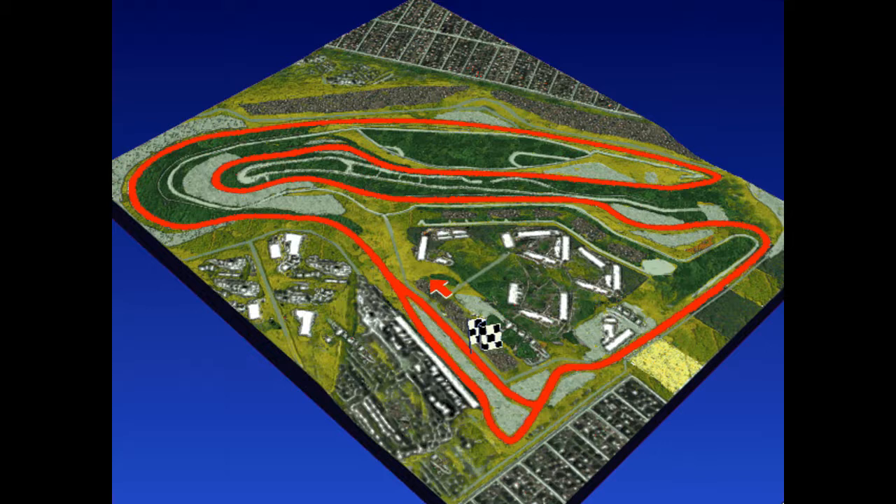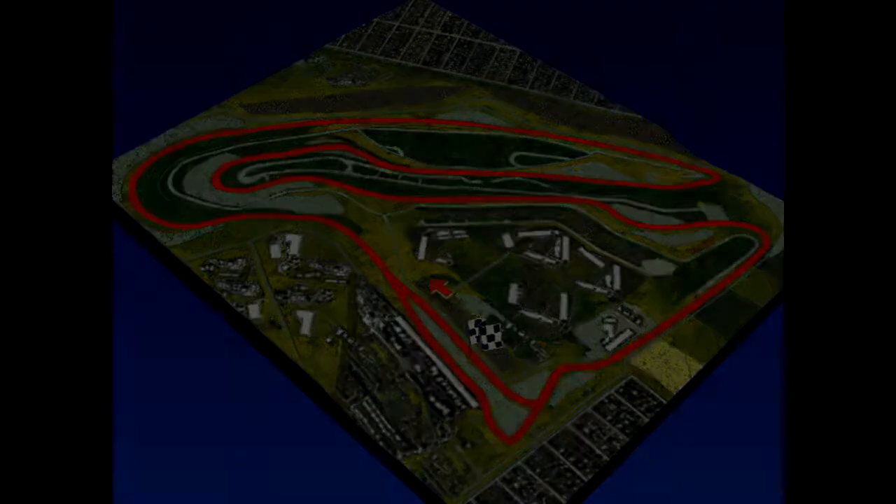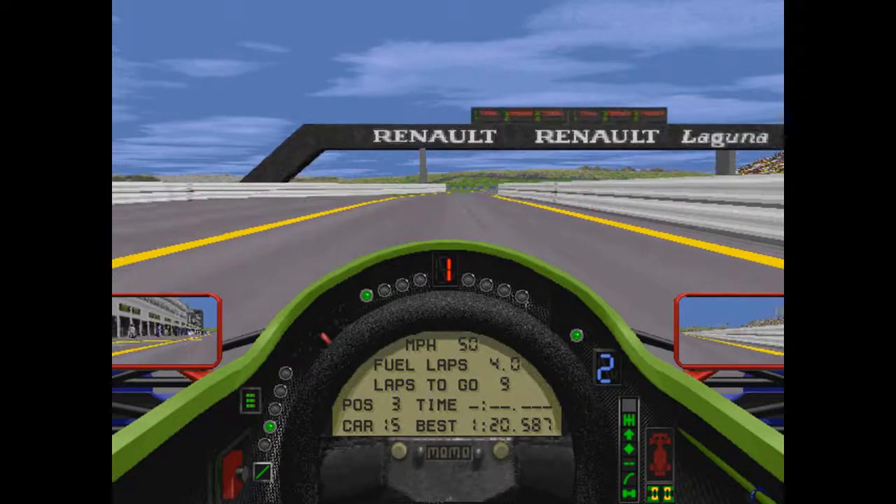This track has also undergone a few changes. It was not a very overtaking-friendly track when we raced it in 1994, nor was it in 2008 when F1 left. They changed the final complex of corners and also the pit out. We're going to go over all of that — not through a Codemasters F1 game, but rather through a SimBin game — we're going to take out a touring car in Race 07 and compare that to the track in Grand Prix 2.